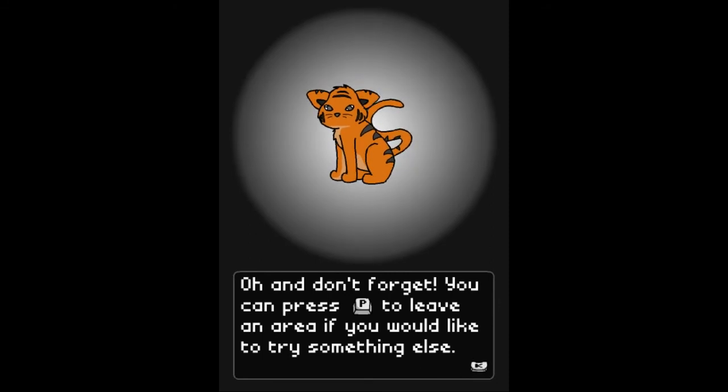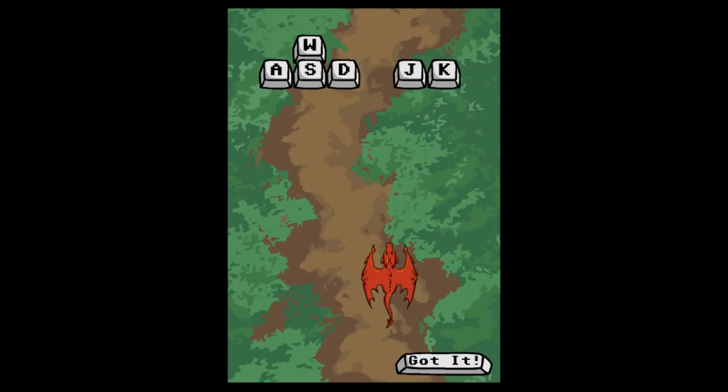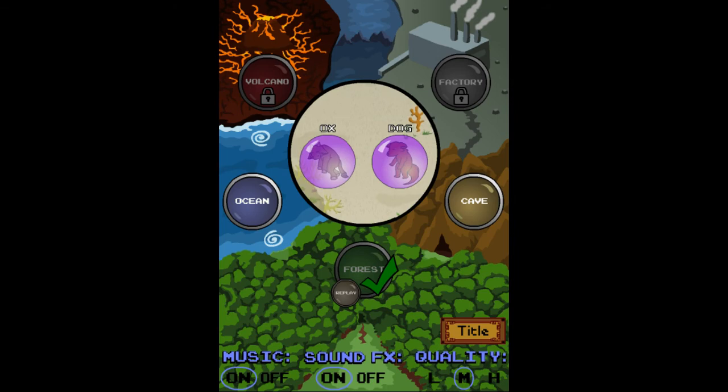Oh, and don't forget you can press P to leave an area if you'd like to try something else. Got it, I don't need that again. So we can replay to see — I'm guessing that each stage is the same, but the animal you save gives you a different bonus. I don't know what all the bonuses are, so this is going to be a little bit of fun figuring out what's best. I think I'll leave it at one stage per. Until next time, this is Doc, and I'll see you later. Thank you.